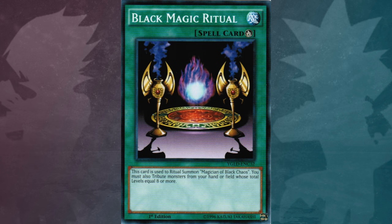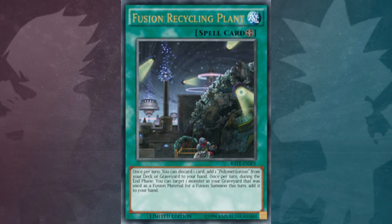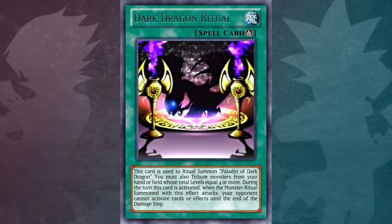A couple of quick facts about Black Magic Ritual: one of the ceremonial rods in the artwork of this card, or possibly Curse of Fiend instead, appears in the artworks of Fusion Recycling Plant and Twister. This card's artwork also served as the basis for the Japanese anime artwork of Dark Dragon Ritual.